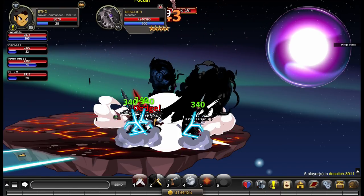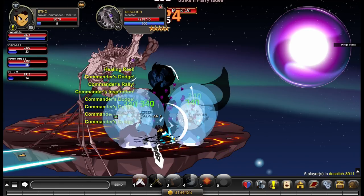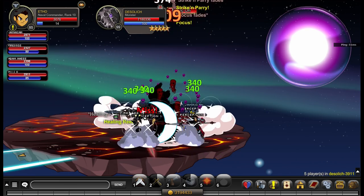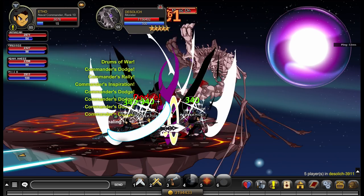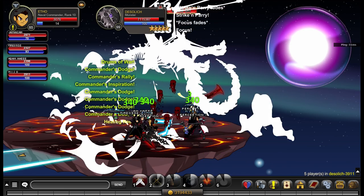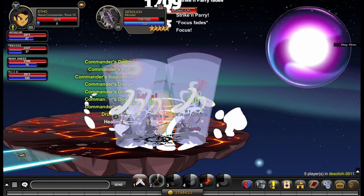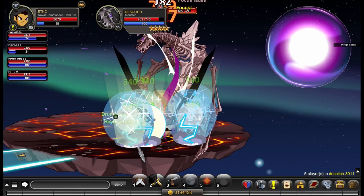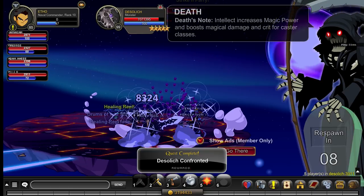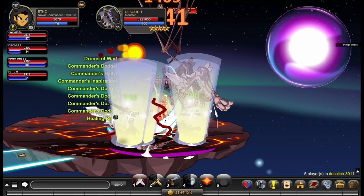There are two situations where you want to be using this class: farming and soloing, and varying degrees of both will require differing enhancements. Basically there are two options — you can go with Luck or you can go with Fighter enhancements. Luck enhancements give you increased damage over Fighter enhancements, but you have reduced health and reduced healing. Fighter enhancements have reduced damage, but you get more health and more healing. Keep in mind Naval Commander uses a mechanic where you have a tanking ability, so Fighter enhancements will make that mechanic in particular better.